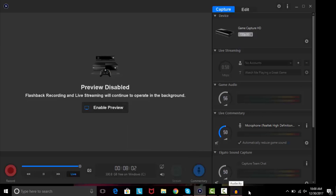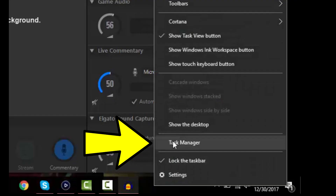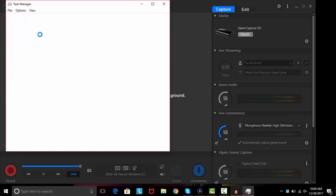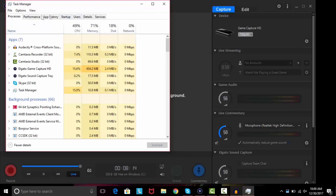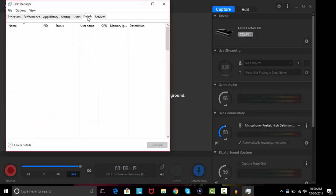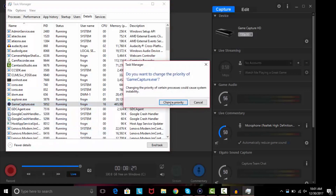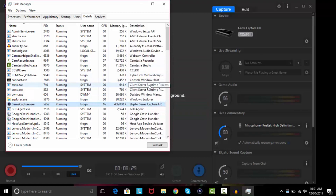Once you've done that, go down to your Task Manager — just right-click down there on the taskbar. Once you right-click, go up to Task Manager. Once it loads, if all the details don't pop up, go to More Details and everything should pop up. Then go to Details, find game capture, right-click it, go to Set Priority, and set it to Above Normal. It's going to ask you to confirm — just click Change Priority.